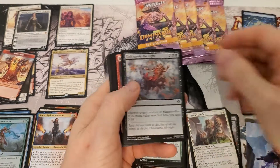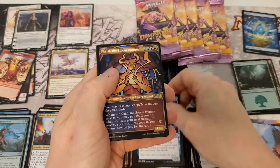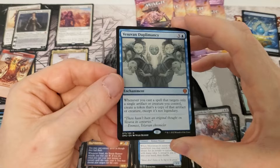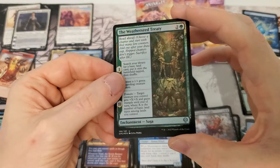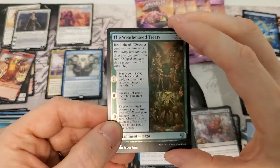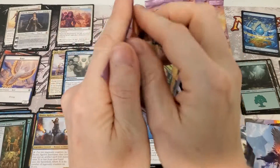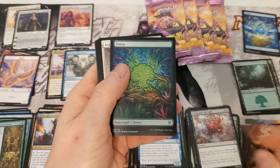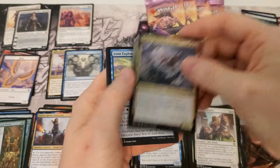Art card, land card, commons, uncommons. We have the Storm Runner — interesting art. We got Suvin Diplomacy — mythic number three so far, that's pretty nice! Foil Weatherseed Treaty — this is a really good card. I think this will be great in Commander because the ability to just fetch land and then get bonus stuff for three just seems pretty sweet, especially as a foil. Another card from the list — still waiting on that stained glass foil so we can see it in all its glory.